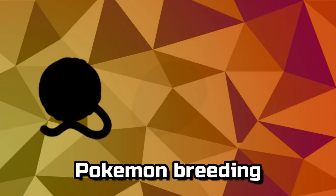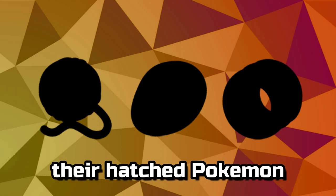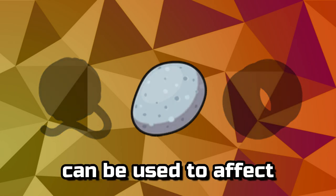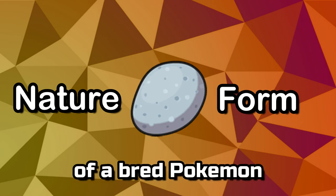With regard to Pokémon breeding, there are a few items that a trainer can use to influence their hatched Pokémon, the most useful of which is the Everstone, which can be used to affect both the nature and form of a bred Pokémon.